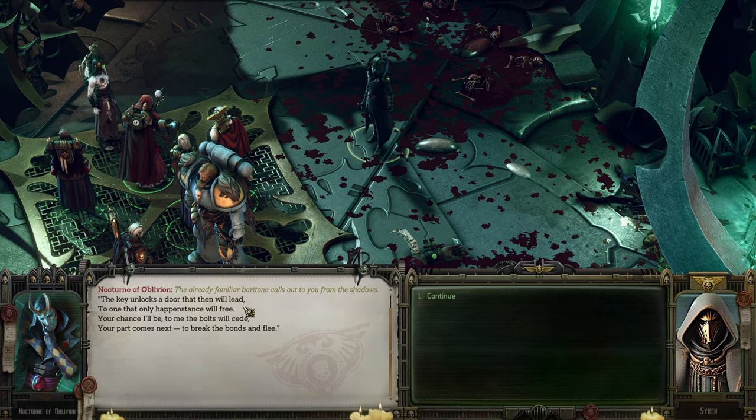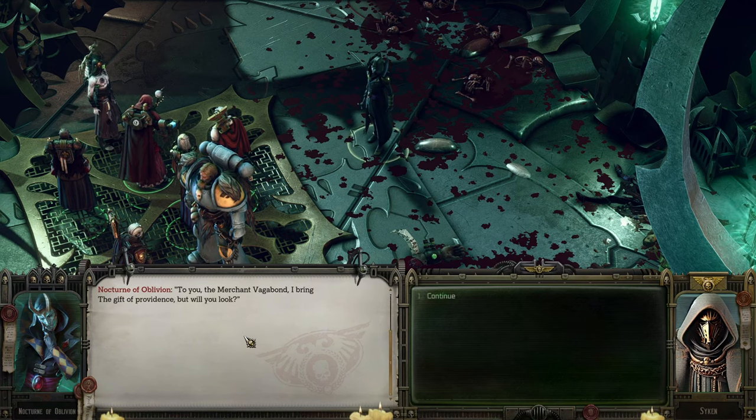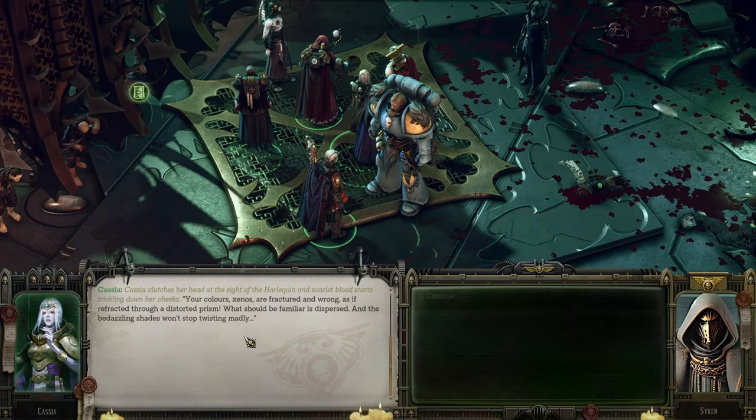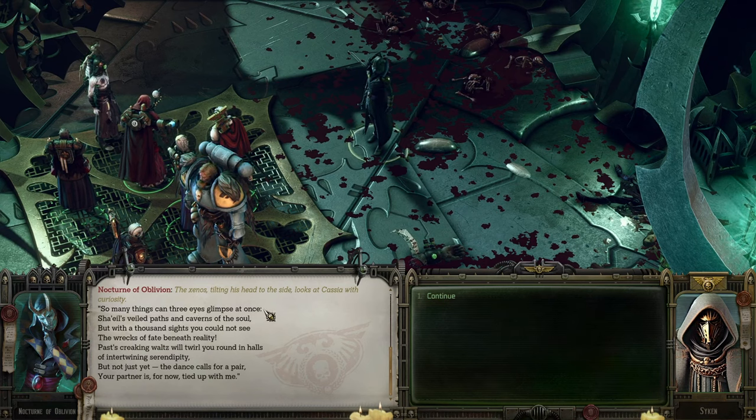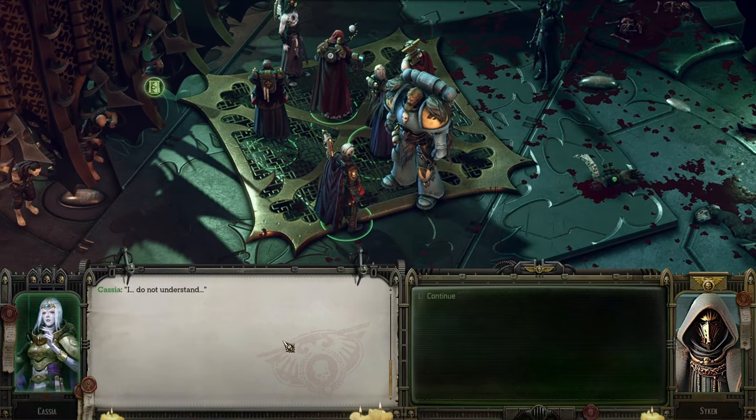He unlocks the door that will lead one to the happenstance. 'The boots will seat. Your part comes next — to break bronze and flee. To you, the merchant vagabond, I bring the gift of providence. But will you look? Your colors, xenos, are fractured and wrong as if refracting through a distorted prism. What should be familiar is dispersed, and the bedazzling shades won't stop twisting madly. So many things can the eyes glimpse at once. Sharell's veil path and caverns the soul, but with a thousand sights you should not see the wrecks of fate beneath reality.' Okay — I do not understand either.